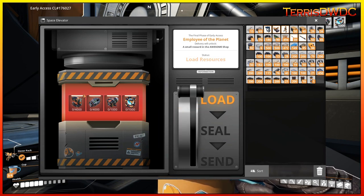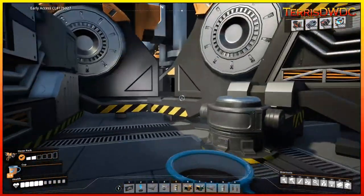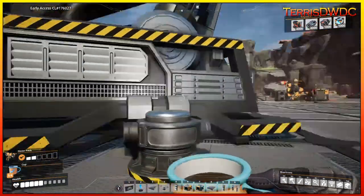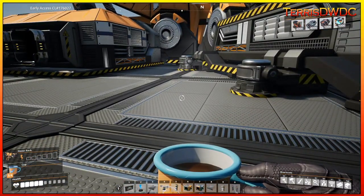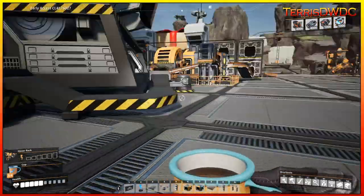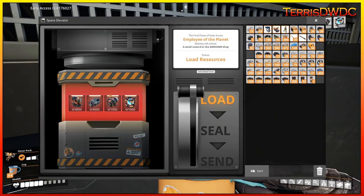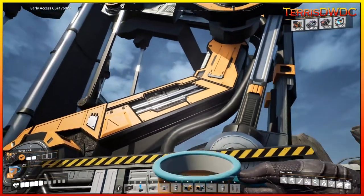Those are the items we need to unlock phase four of our elevator. Once that's unlocked, we've kind of reached end game at that point, because unless they release Update 6 at some point, there are no tiers beyond tier 8 to dive into. But with this unlocked, if and when they release tier 9 and tier 10, we will have access to those.